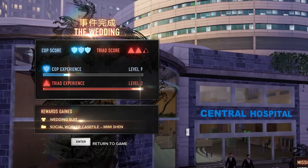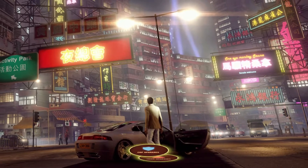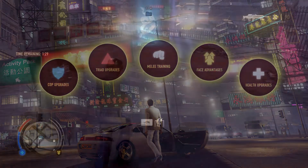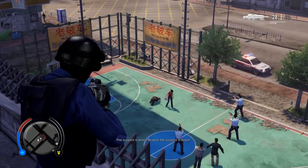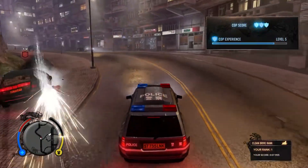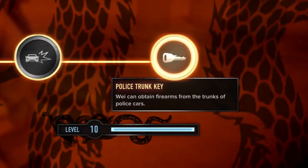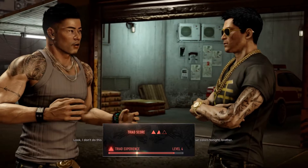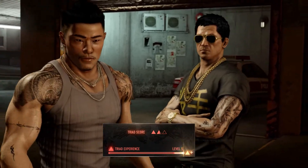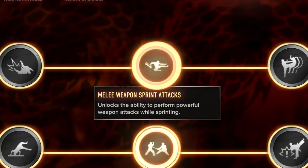Leveling in Sleeping Dogs is really interesting. Most games award generic points players can spend on a skill tree. In Sleeping Dogs, different activities earn points in five different areas. Since Wei is an undercover cop, there are cop missions — like sniping hostage takers, disabling cars, arresting occupants, and shootouts at store robberies. Cop upgrades include getting shotguns from police cars, increased ramming damage, and a Slim Jim for breaking into cars without setting off the alarm. Triad missions are most of the story missions and unlock perks like reduced damage from melee attacks, melee weapon attacks, and custom attacks while sprinting with melee weapons.